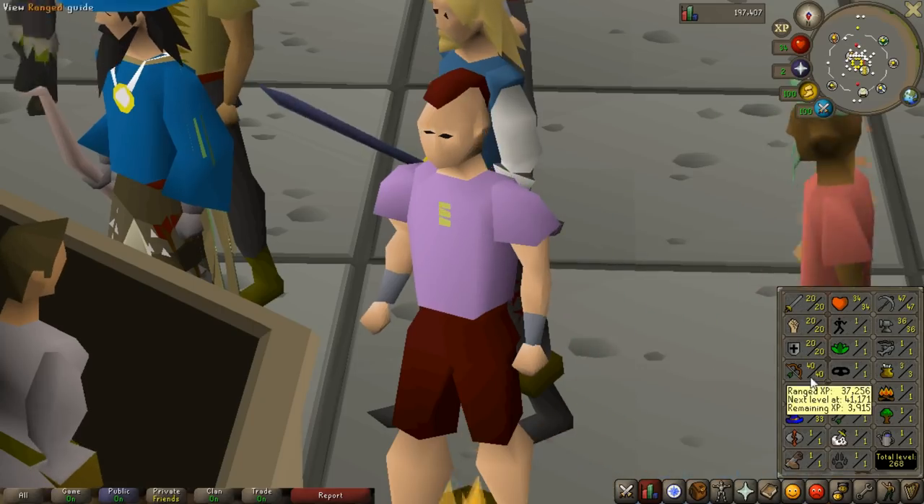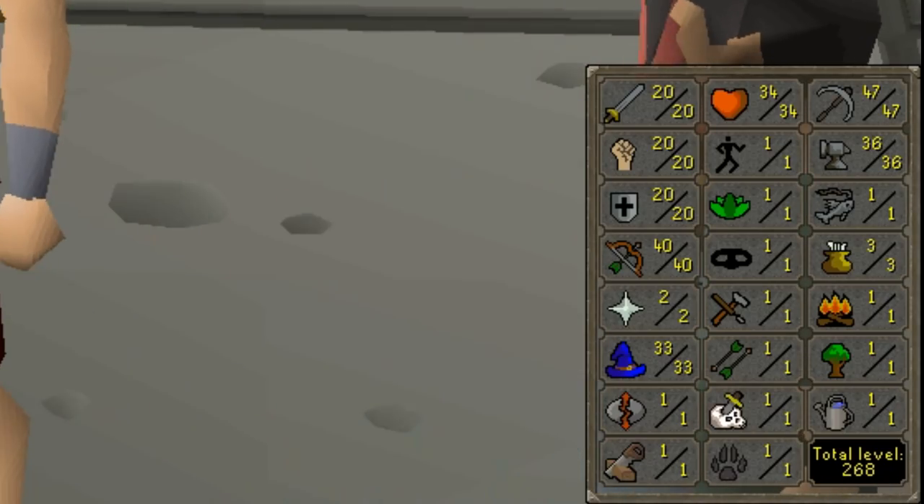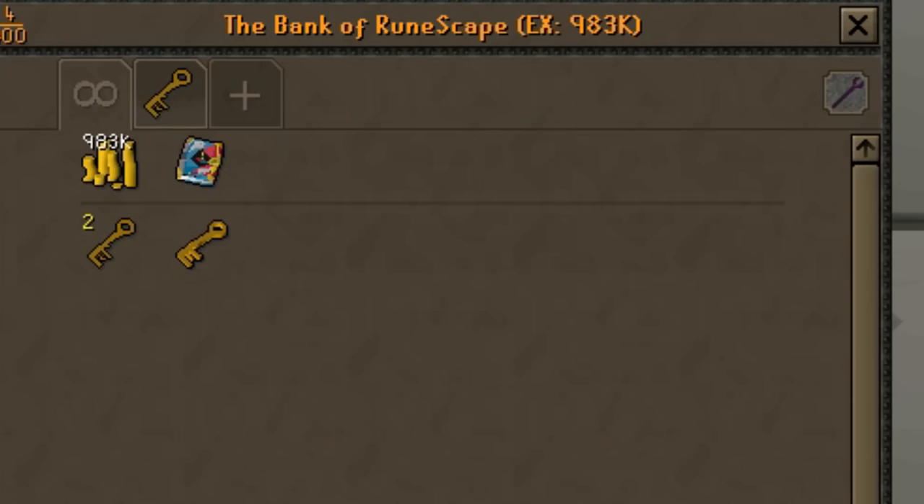Here are the stats — this is where we left off last time: 20 combat stats, 40 range, 33 magic, 34 hit points, 47 mining, 36 smithing. The bank value is just under 1 million GP, so we need about 2.5 to 3 million more GP before we can get a bond.